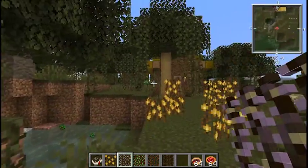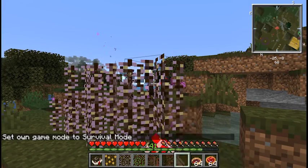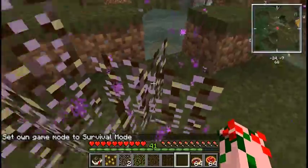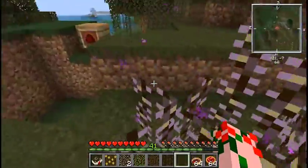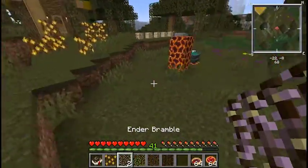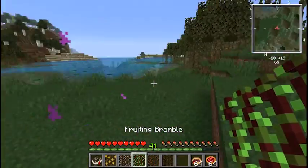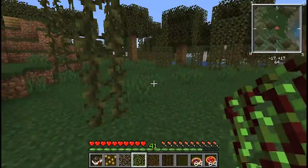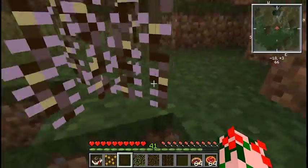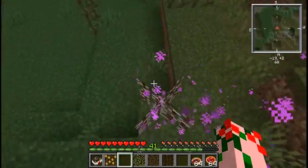The ender bramble is really cool. You could ward your whole base with these things unless someone punches their way through them — they have a slight amount of durability. But if you walk into these things, they teleport you a random distance away. They should teleport you a completely random distance.